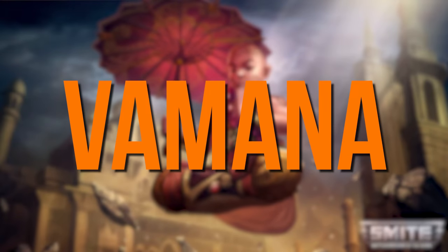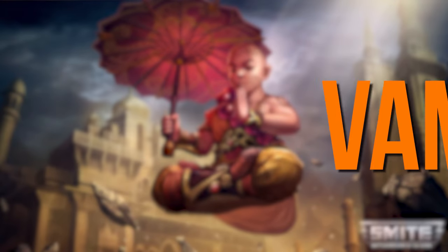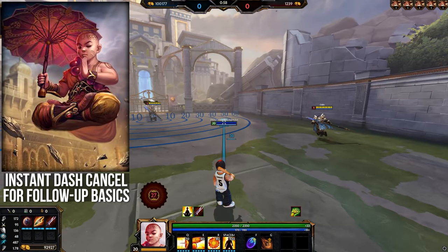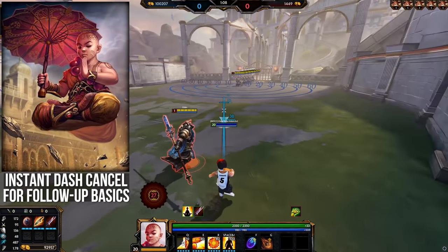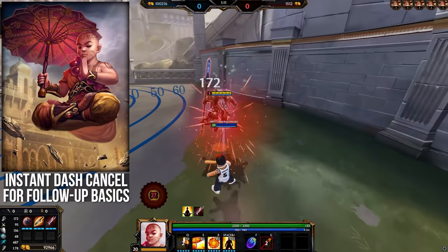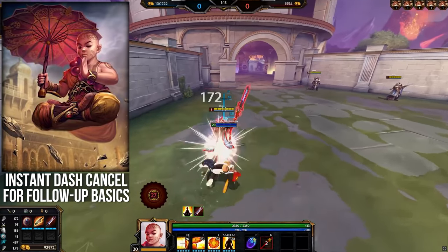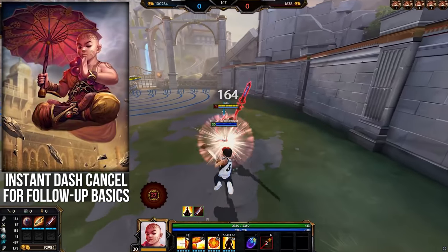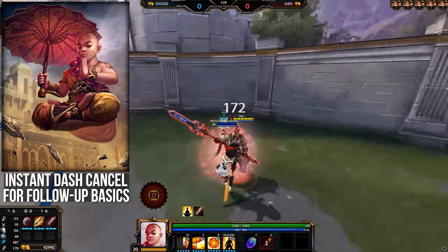Finally, Vamana — this one has to be the instant dash cancel. Vamana's dash is really long but cancelable at literally any point after you cast it. Unlike Fearless which has a small delay before you can Power Cleave out of it, Vamana's dash can be instantly cancelled for follow-up basic attacks. Since the Erlang nerf, this is the closest thing we have to the turtle cancel in the game, since it works in a similar way.